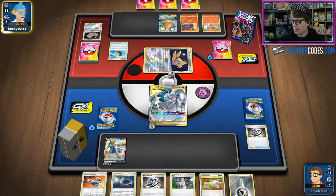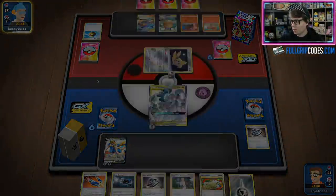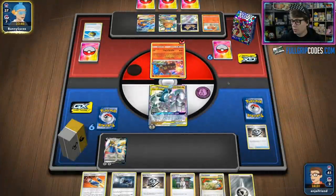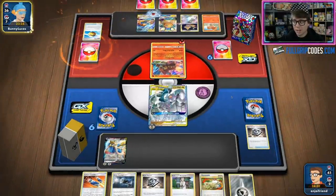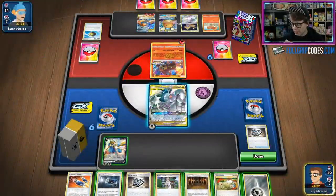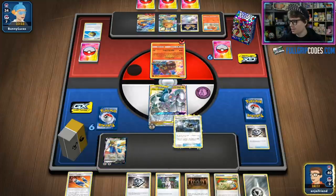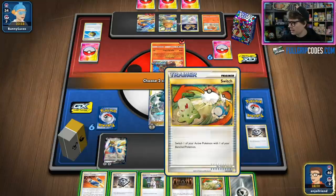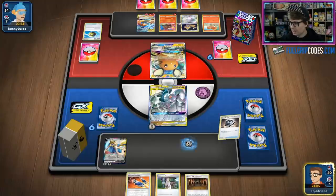Looks like we're playing against a Welder Box deck, and they do have the Volcanion. They're going to Flare Starter onto a Reshiram and Charizard and get a ton of energy built up, which is a pretty strong Turn 1 for them. Even if they take a knockout on my Arceus Dialga and Palkia, I'm not going to give them another three prizes. I'm going to use the Great Catcher to bring up the Dedenne GX and hopefully disrupt just a little bit. I've got the Metal Saucer there and I'm using the Custom Catcher because we really need to find that Water Energy.